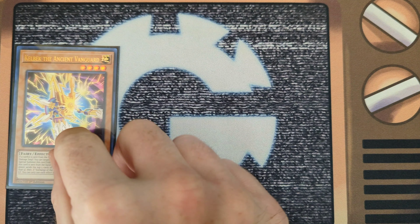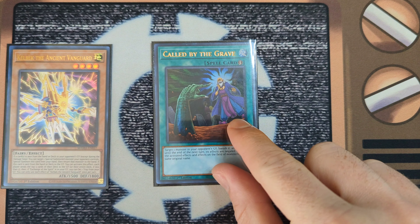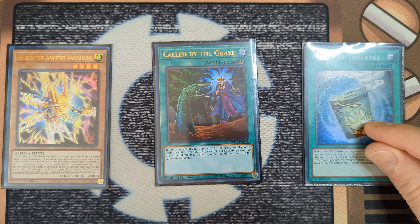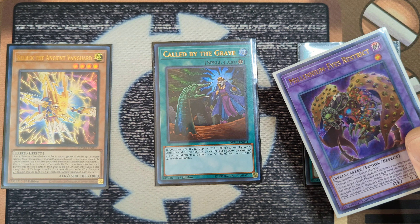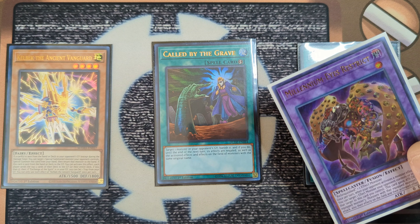Starting with the hand traps, we have one Cowboy because besides returning your opponent's monster to the hand and getting three level four special summons, it's quite good as an extender, especially milling the top five cards of our deck. For other interruptions going first, we have one Called by the Grave and one Instant Fusion, which acts almost like another Called by the Grave because we could special summon a Millenion Eyes Restrict for free.